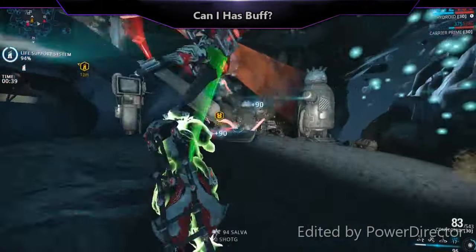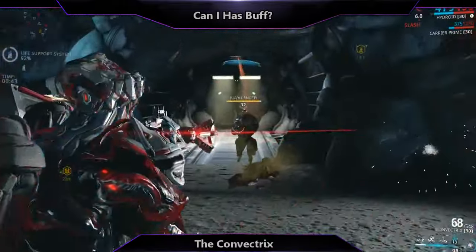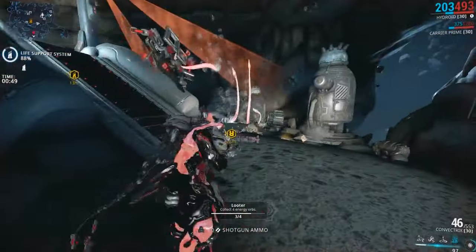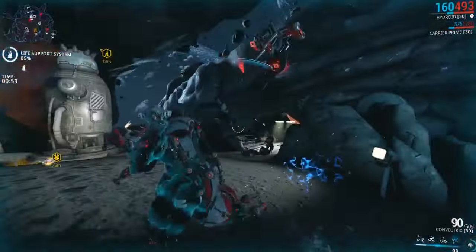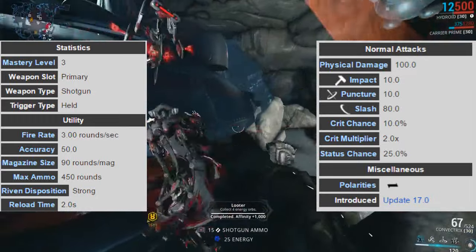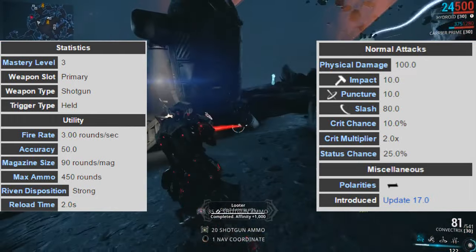Welcome back again to Can I Has Buff, the Warframe series that takes older or weaker weapons and puts them under the spotlight, highlighting their weaknesses and offering suggestions to buff them to fit with the current game. In this episode, we will be taking a look at the Convectrix, a slash-based beam weapon that first fires two laser beams that converge to a single point, allowing the weapon to spread procs and damage in a wide radius.